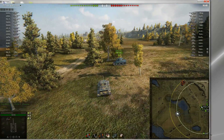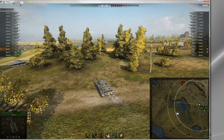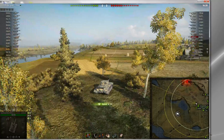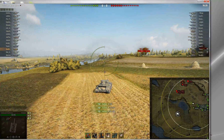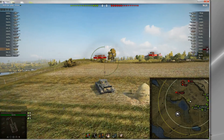So my Cromwell's pretty decent — three skill crew. I've got about 457 view range, 28 camo, 22 on the move I think. So I'm moving on up through here, kind of moving forward and then across, just sort of extending my view range.